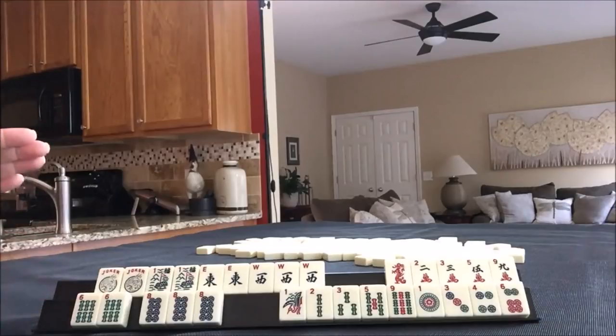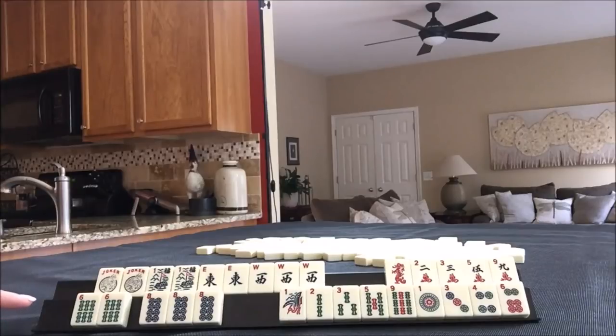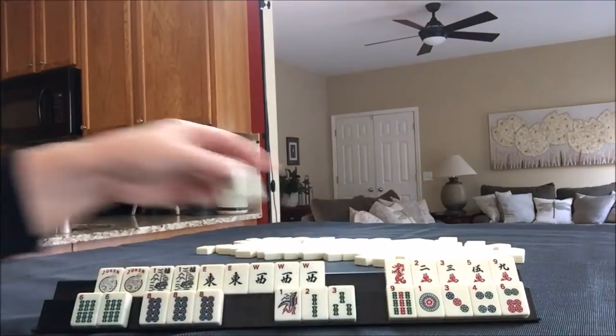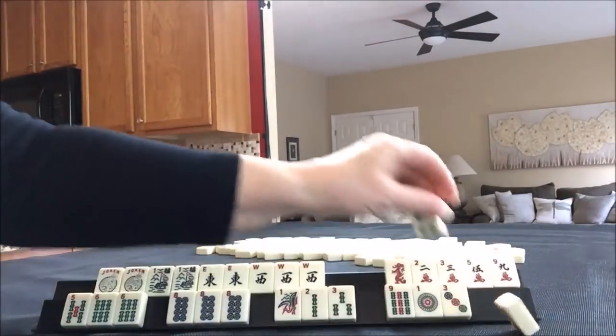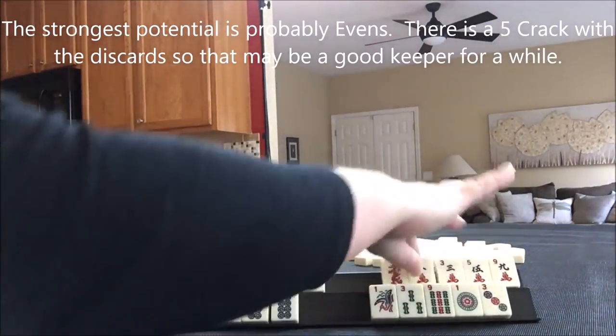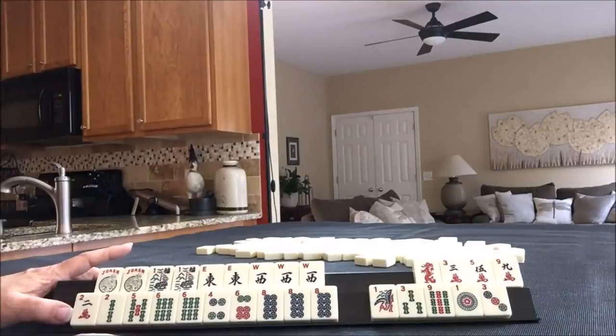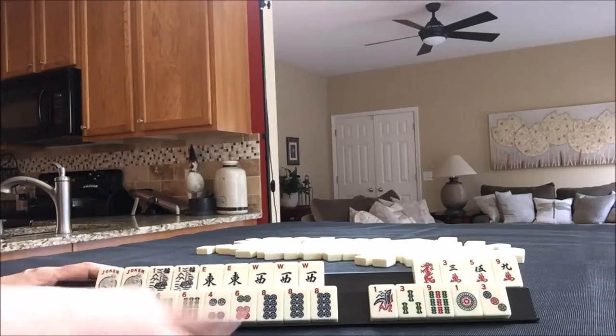There are two things you can do with sixes and eights. You can do either consecutive six, seven, eight, nine or five, six, seven, eight. So I would hold the five. I would hold the evens as well, because we could maybe play something with two, four, six, eight. So I would hold all the evens and consecutives around five, six or six, seven, eight, nine — five, six, seven, eight. We need sevens, so I think probably an evens hand is going to be better.